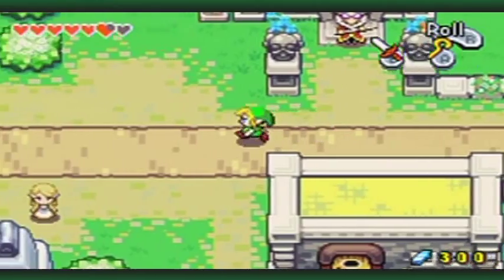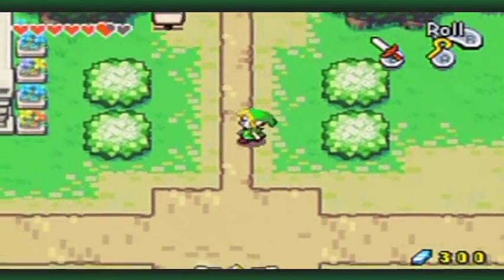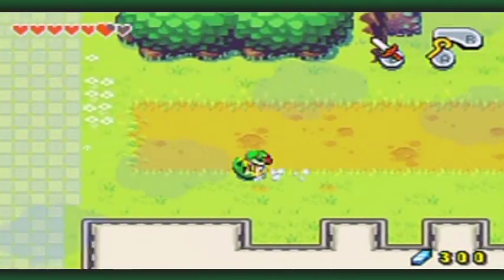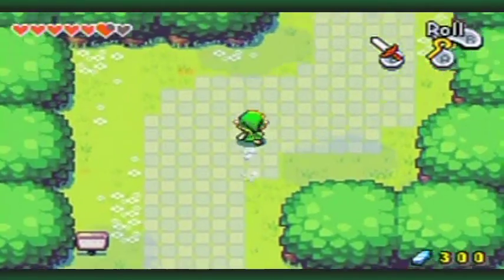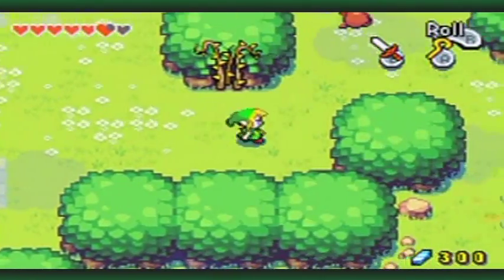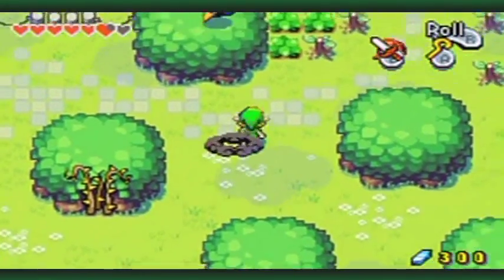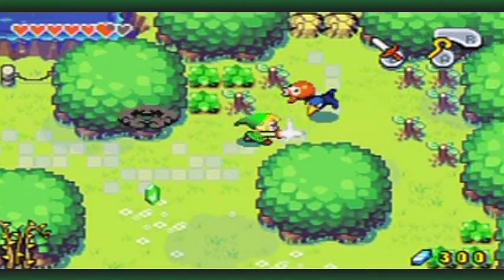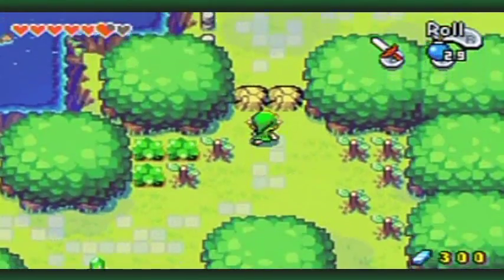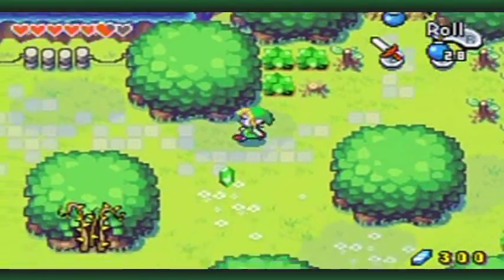Let's see, what else can I do now? I think what I'm gonna do is go over to Veil Falls. This is a place we haven't been to yet. That's the wrong way — I'm gonna end up in the dead end, I just realized. Because there's a ledge. The reason why I want to go to Veil Falls is because there's a really, really easy heart piece to get there. Wildlife always getting in my way.